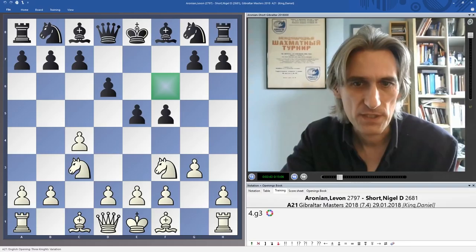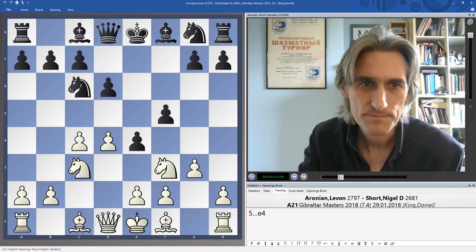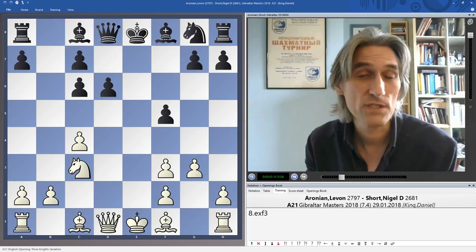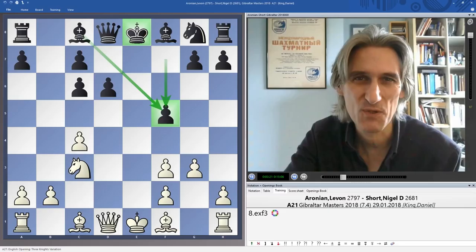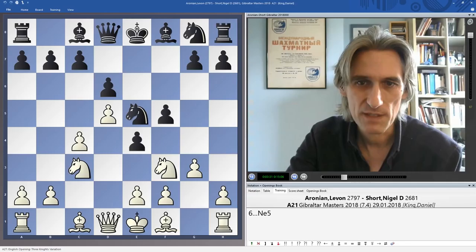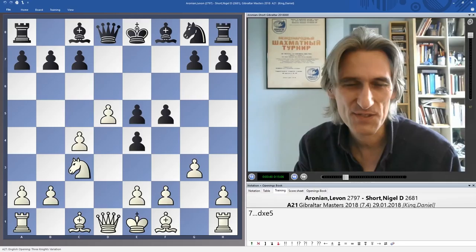Instead of knight f6, d4 anyway, and after e4 Aronian flicks in d5. Now if black trades on f3, positionally this is actually very nice for white because that pawn is so ugly on f5, blocking in that bishop and exposing the king a little bit. F-pawns advancing can often compromise your own king position — looks good when you're attacking but when it falls apart, not so clever. After d5, Nigel played knight e5, giving us a trade and a very unbalanced position.